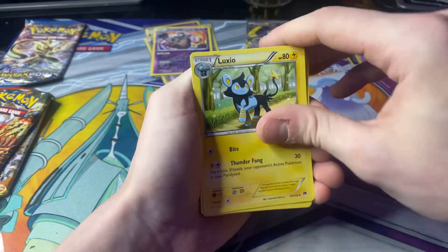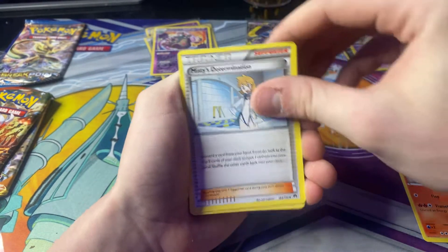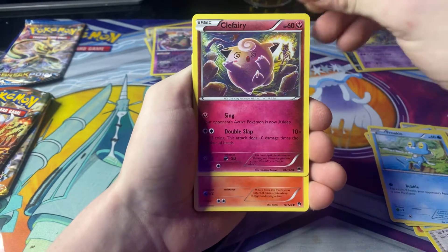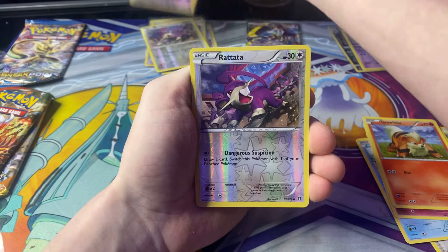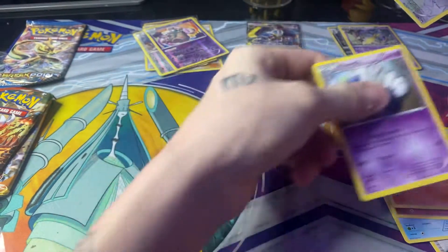We have a Luxio, Arcanine, Misty's Determination, Shellder, Chikorita, Froakie, Clefairy, Growlithe, another Reverse Holo Raticate, and a Meowstic Non-Holo.